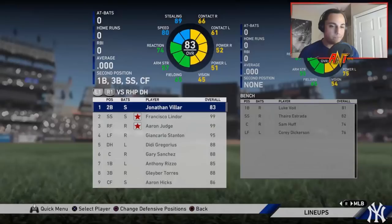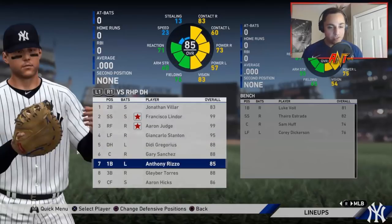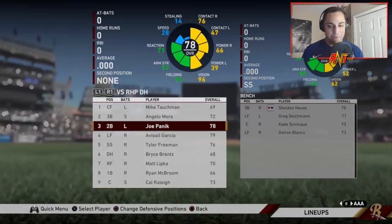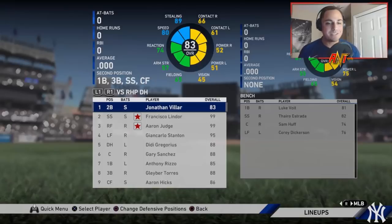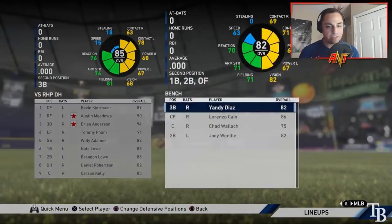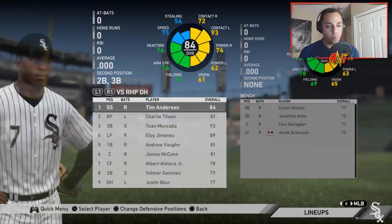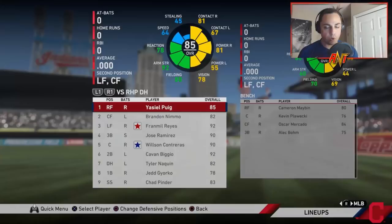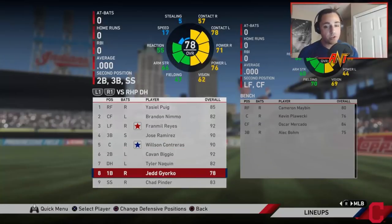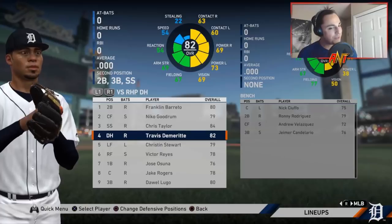The Red Sox have Jake Lamb and Taylor Trammell but nothing too crazy. The Yankees: Jonathan Villar, Lindor, Judge, Stanton, Gary Sanchez, Rizzo, Torres, Hicks, Cory Dickerson. And then they have Avisail Garcia, Joe Panik — and Wander Franco in Double-A. Just gross what they were able to assemble. The Rays haven't really added anybody; Carson Kelly and Lorenzo Cain are the names. The Blue Jays look like a lot of young guys have come up.